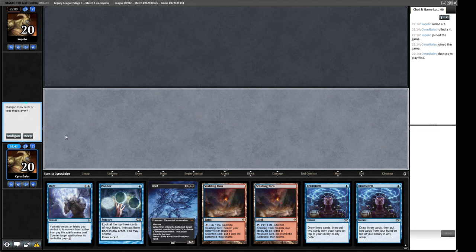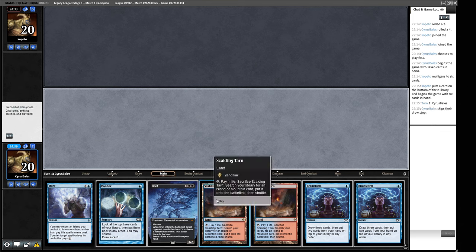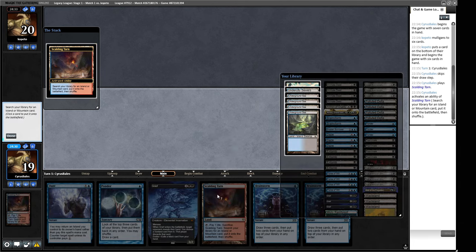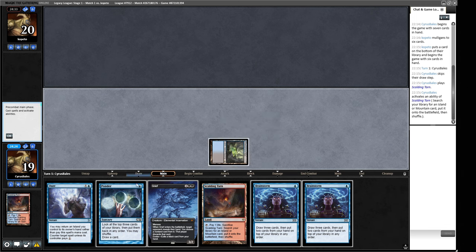Welcome to Round 1. Our hand is fine — it's pretty cantrip-heavy but we can turn these cards into other things using Brainstorm, so this is acceptable. We can lead off with Island into Ponder, the classic start. There's an option to just fetch an Underground Sea since we can fetch it off both fetch lands, but if we're playing off a Scalding Tarn this can't get Swamp. I think we go for the Underground Sea purely because this is a Scalding Tarn — we'd rather not be cut off a color completely.